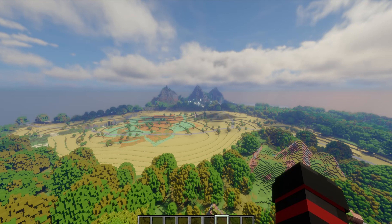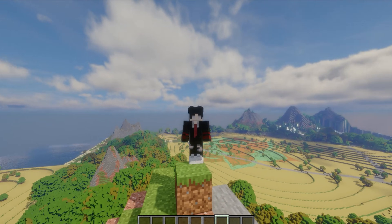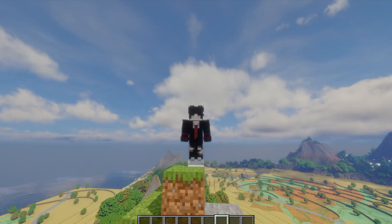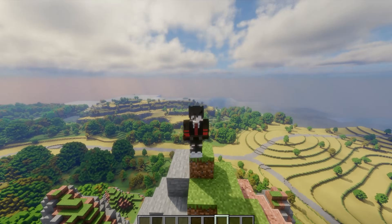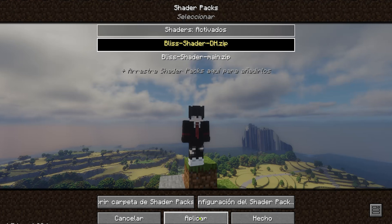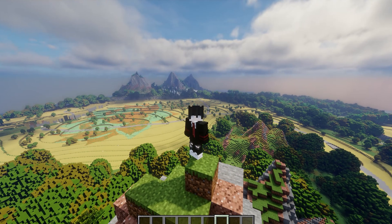Mientras preparaba la grabación me di cuenta de un error que me dan los Shaders. En el momento que me pongo en tercera persona, miren cómo se ve la skin: estoy de espalda pero cuando baja la cámara ya estoy de frente. Significa que los Shaders que terminan en Main no me funcionan, tengo que utilizar los DH. En el momento que me pongo los DH, pueden ver que el mundo se ve mucho mejor, especialmente mi skin.